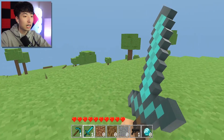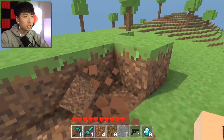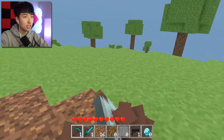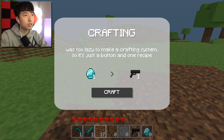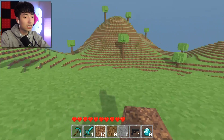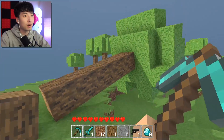So I guess we can actually collect materials. Let's grab our first pieces of dirt. This reminds me of like 0.3.0 Minecraft Pocket Edition, basically when you could only get a little bit of stuff. The crafting was too lazy to make a full crafting system, so it's just a button with one recipe — one diamond equals one. So I can just turn stuff into a diamond if I wanted!